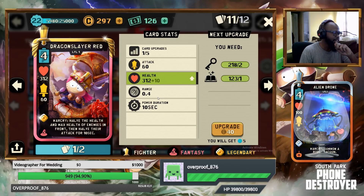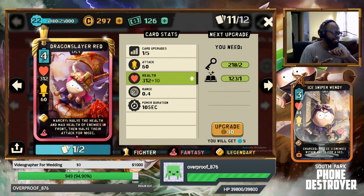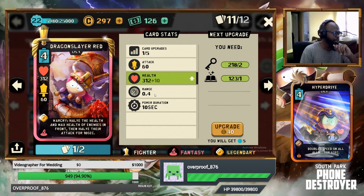Due to the fact that this card has a warcry effect that, for all intents and purposes, doesn't scale, the big thing with this card is going to be the attack speed and how well the attack and HP scales. Currently the range is kind of small, but it's a Fighter Cross card, so that's to be expected.